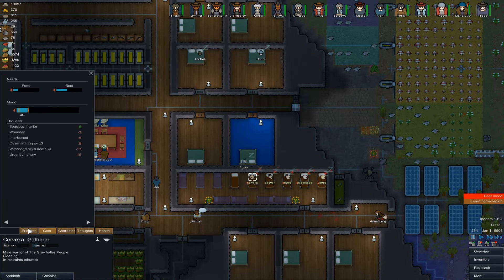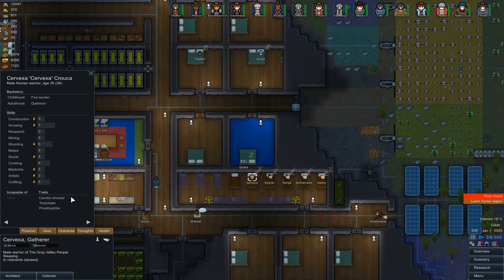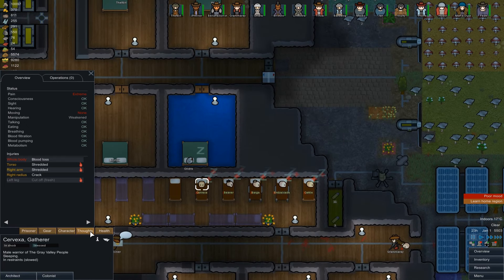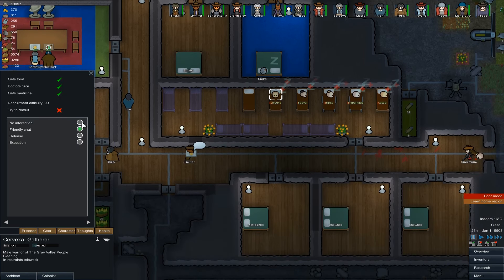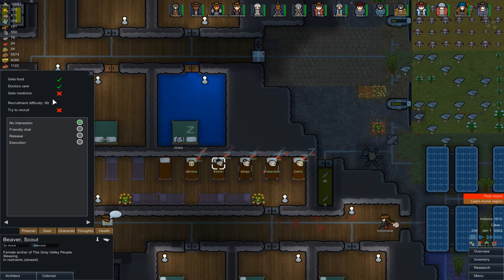Look at the state of them all. Let's get straight in there — gets medicine, friendly chat. What sort of person are you? You are a teetotal, careful-shooting prostophile. Not bad — possibilities here. Missing a leg but we can sort that. Very, very high recruitment difficulty is the only thing — we are looking at 99. For the time being, let's just med and actually, let's put trying to recruit on. We might end up releasing anyway, but let's put trying to recruit on.